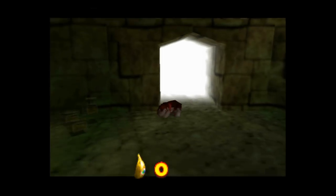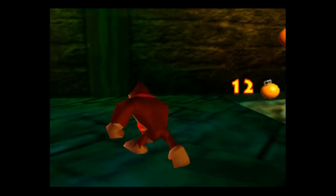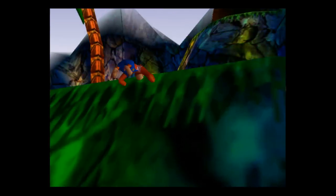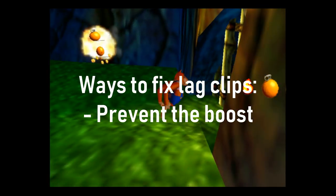When there is a large amount of lag, you have the ability to clip through walls. This is because the game speeds up your Kong to compensate for the framerate drop. Since the game only calculates collision detection on the visual frames, you can bypass collision detection by causing a sufficient amount of lag. There are two potential ways to fix this glitch: one, ensure that the game does not boost the Kong when lag is present.